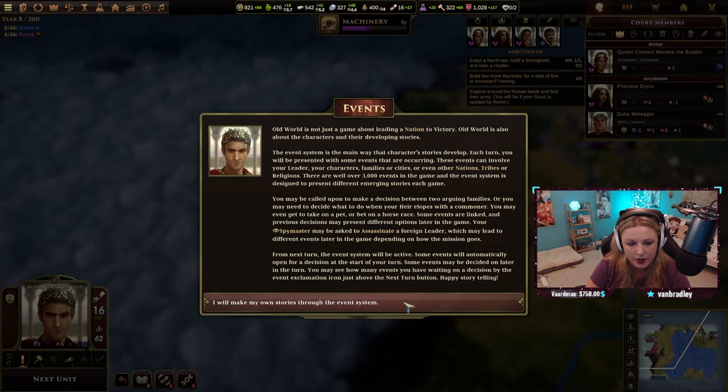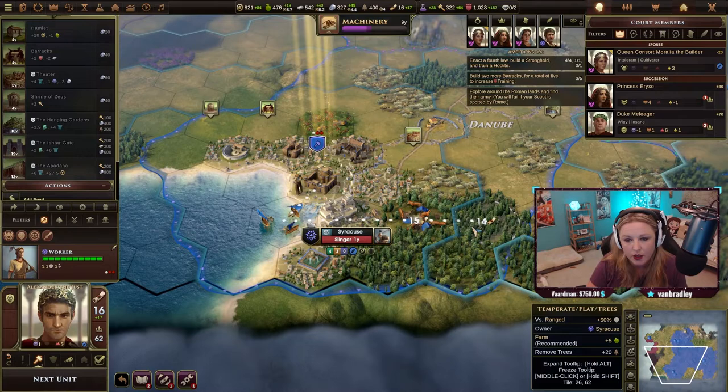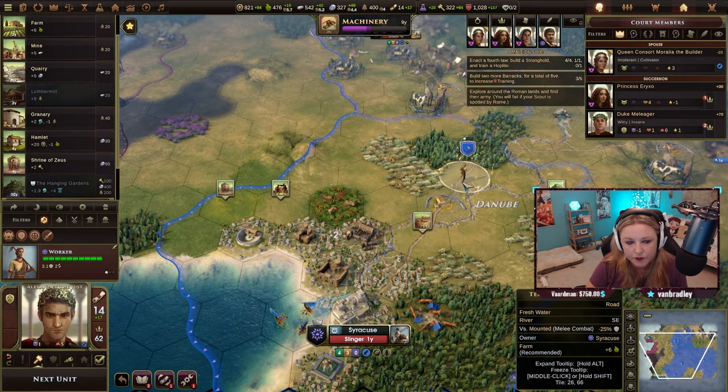I will make my own stories through the event system. This is something I've been trying to understand — the family stuff is a huge dynamic that really sets this game apart. If anyone asks me how this is different than Civ, that is the main thing.